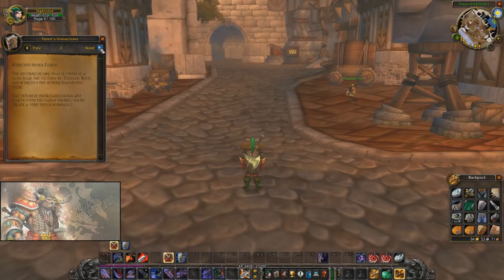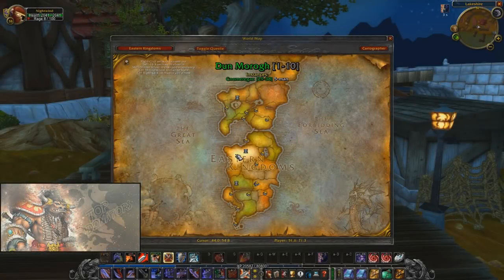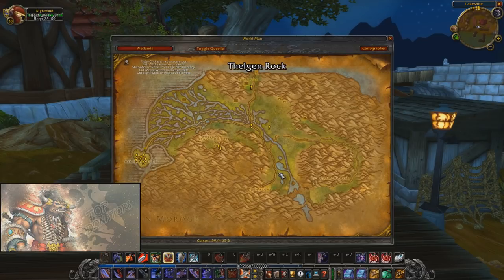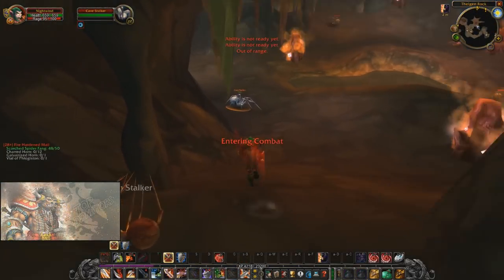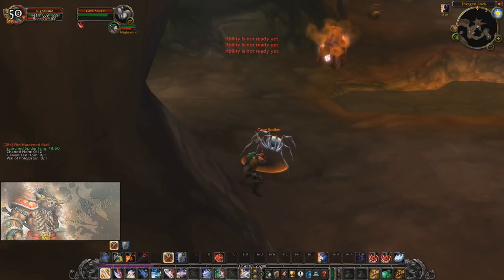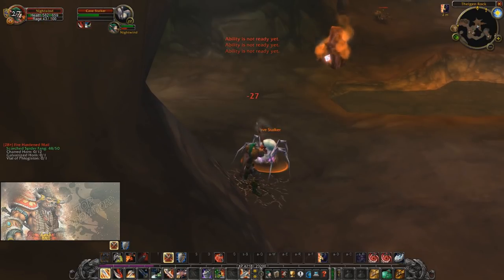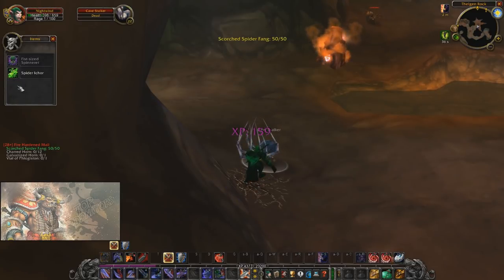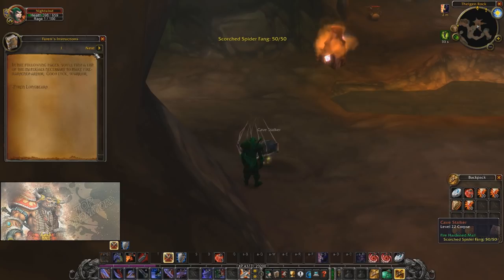It seems like it won't be that difficult, but it's not only 50 spider fangs — each material is spread across the entire world. What's great about these quests is that at such low levels you're already being prompted to explore the entire world, whereas current WoW just has you stay in an instance. You have to go from Stormwind all the way to Ironforge, travel through the dwarven lands to the Wetlands, find a cave there, and kill 50 spiders.